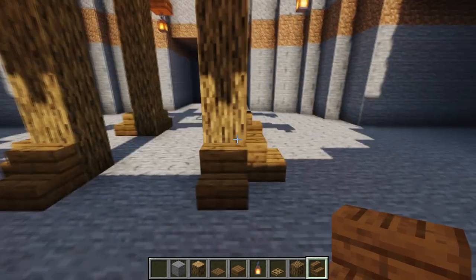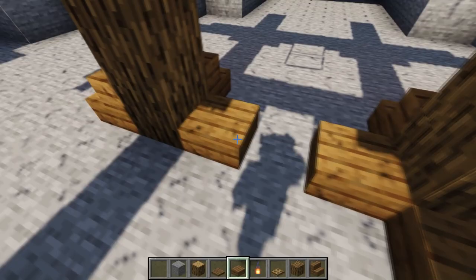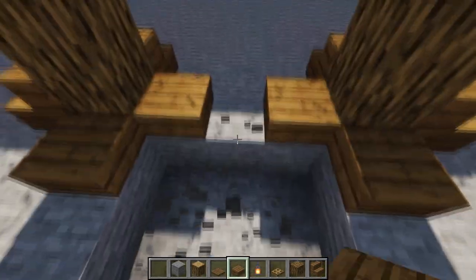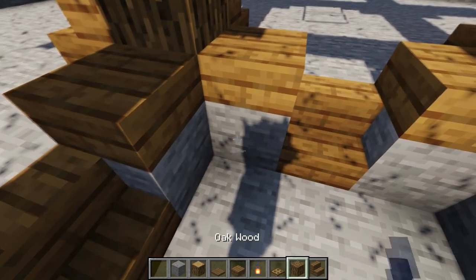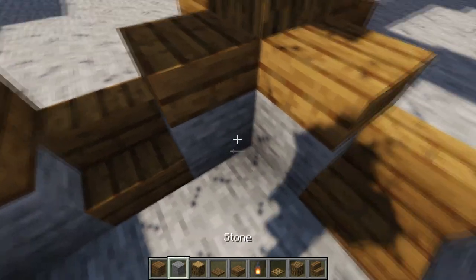Fill up around the pillars with stairs facing inward, then put slabs toward the inside. Cut a simple hole — this will be the stairs or entrance — and then fill everything up with spruce planks.